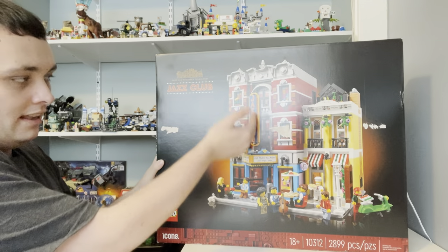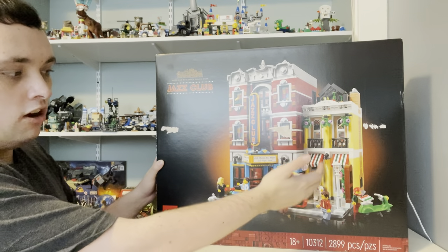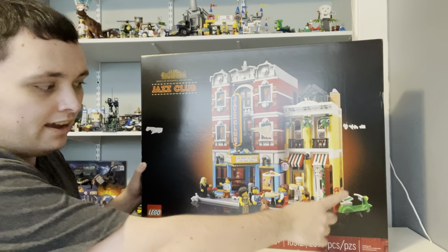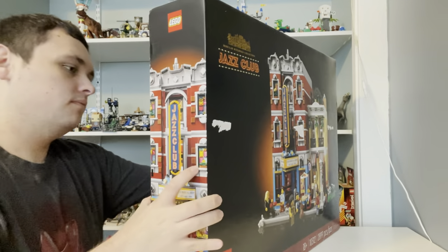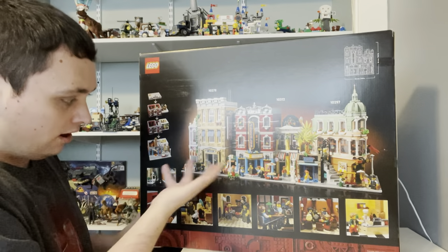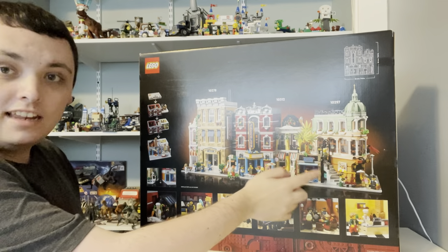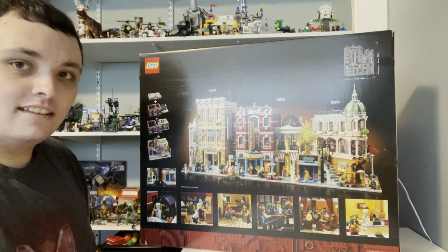You got the Jazz Club right here. You also got a pizza area on the right, and a little moped for a pizza delivery person. And here we got the set box — we got a police station on the left, the Petite Hotel on the right, and the Jazz Club right in the middle.